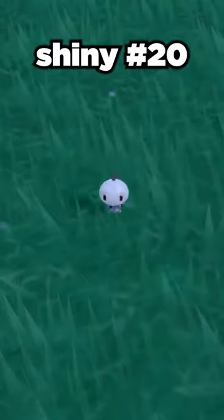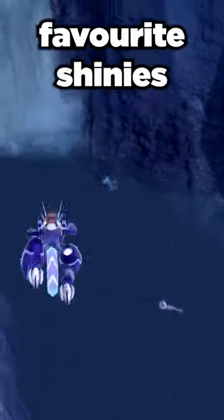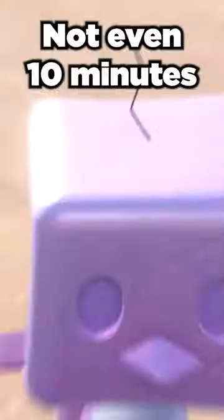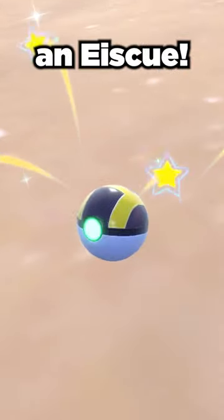Day four of trying to get the living shiny dex. The day started with shiny number 20, a Scatterbug. Three minutes later I flew north and one of my favorite shinies was waiting in the river. Not even 10 minutes after the Scatterbug I also picked up an ice cube.